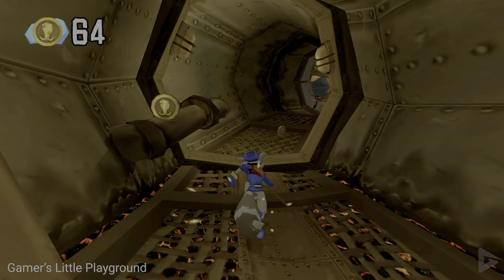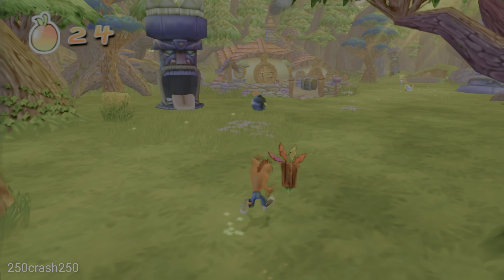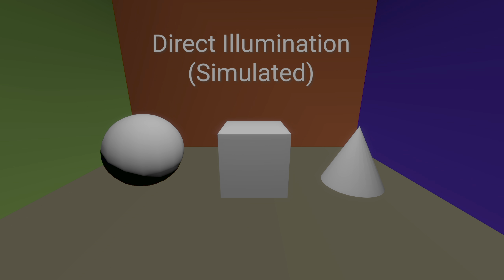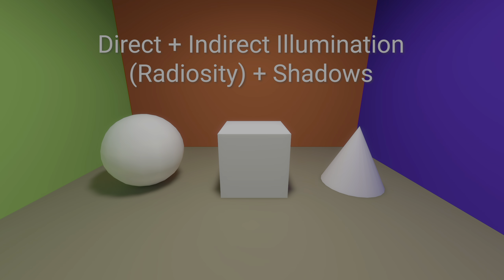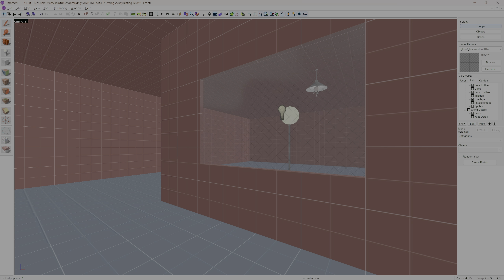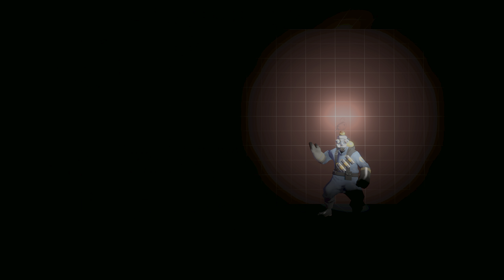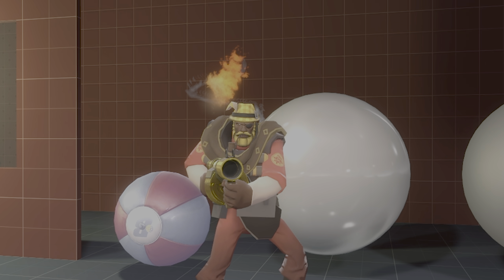This alone might seem underwhelming, but radiosity was once the pinnacle of global illumination due to hardware constraints. Before, there was just direct illumination represented through childhood classics like Sly Cooper, Crash Bandicoot, and Spy vs Spy. Now, despite radiosity adding indirect light to the equation, it has its shortcomings. It can't produce specular reflections or highlights, pass through transparent surfaces, light dynamic objects, or produce dynamic lighting. But I just showed examples of all of these, so what's going on?